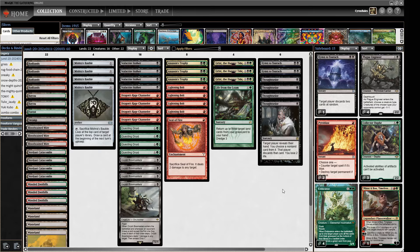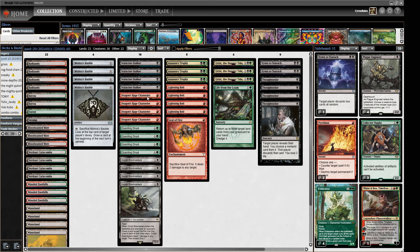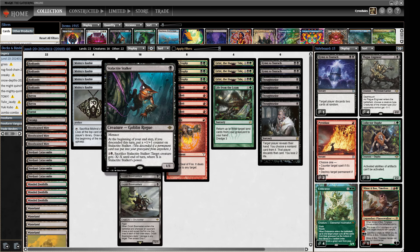Hello and welcome to Crucible of Words for more dedicated Legacy action. Today we're exploring the world of Stalactite Stalker a little bit more, this time in Jund. I've played a few different Jund builds on the channel before and I've quite liked having one-drop Jund with Channeler, and I thought Channeler has some interesting synergy with Stalactite Stalker.